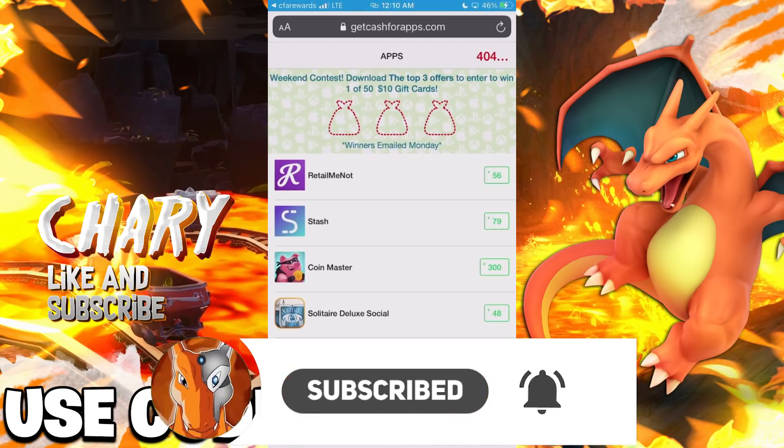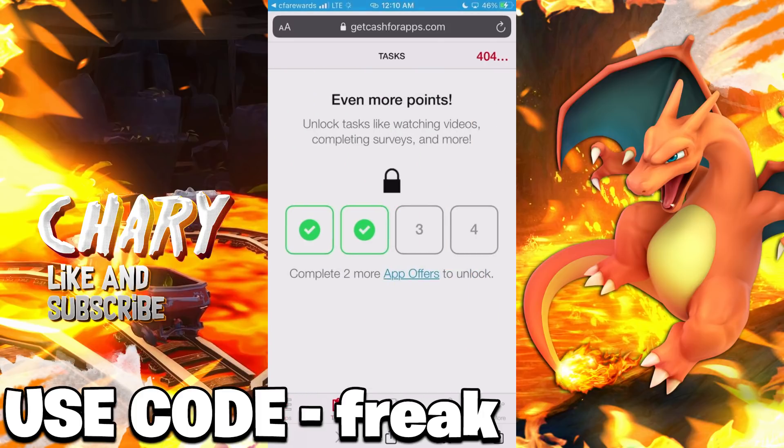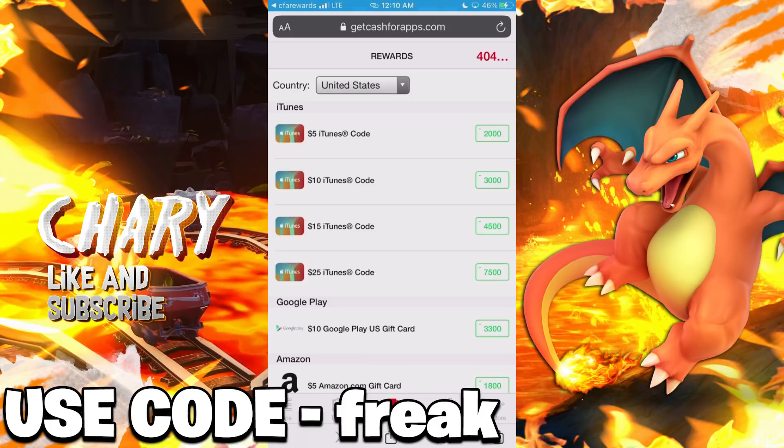So all you guys have to do to enter is download the top three apps on the application, the ones that are worth the most points, and you guys can be entered. You guys can also fill out some surveys and watch videos and earn more points. And if you guys use code free you guys can get some extra additional points. And with those points you guys can actually purchase a gift card - it can be an iTunes gift card or a Google Play gift card - and you guys can use that gift card to get some free skins and pets in Among Us.